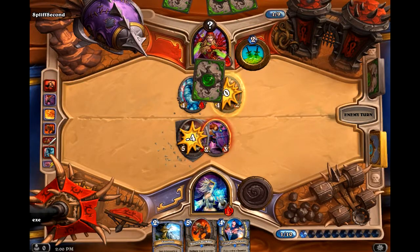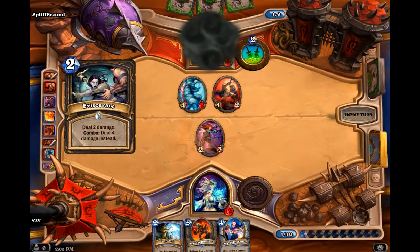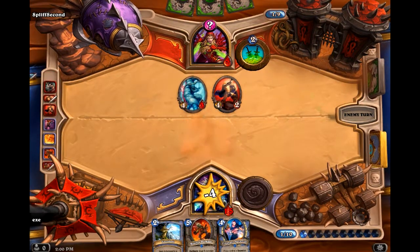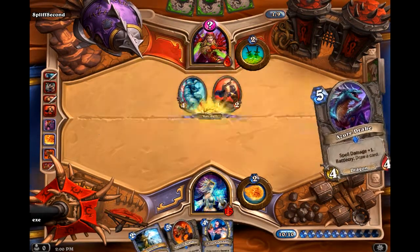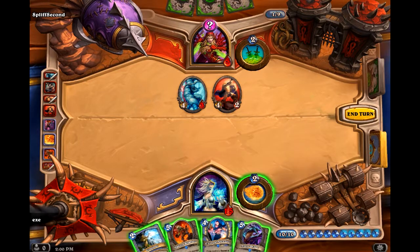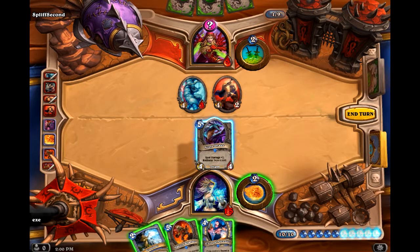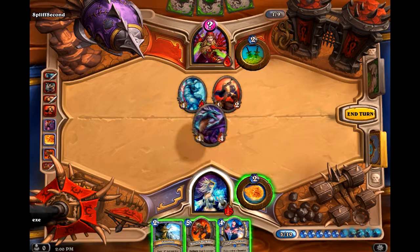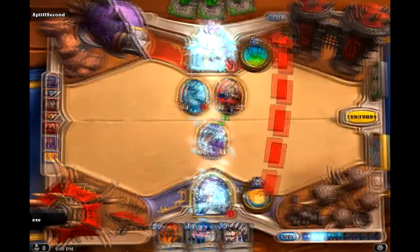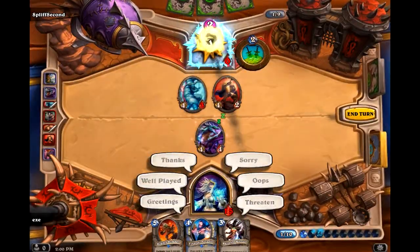I could use the Argent Commander — pretty good. This is right — to remove my minion. Wait... 5... Should make that 4 and then 1. 3... 9... I think I've won. Have I not? I believe I have. I believe I've won.